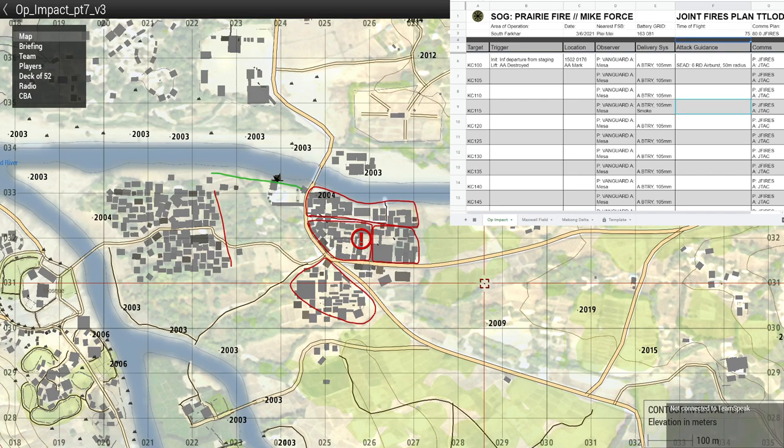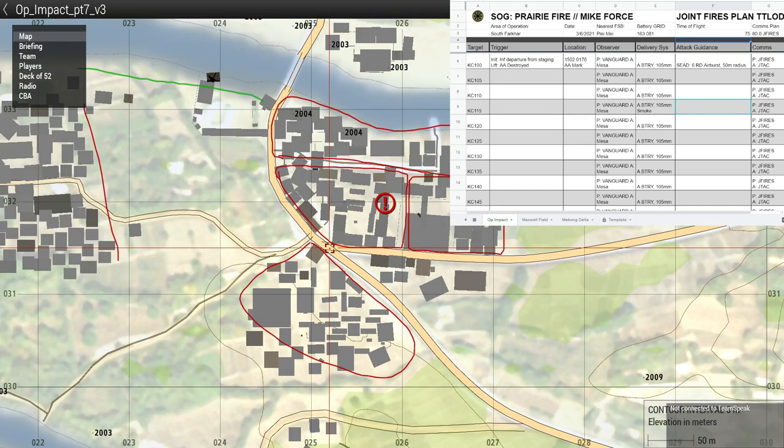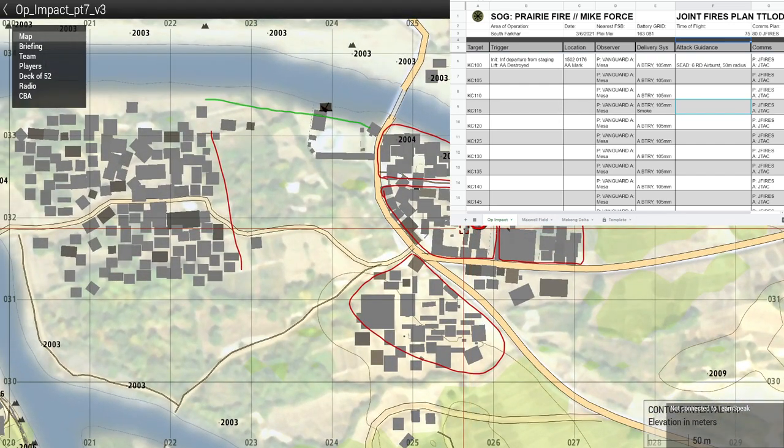Panic is currently working up approximately the different fire missions we're going to have — just at the bridge area. We're working on the initial strike. The LAV convoy is on its way down from the base — what do we want to smash? Kilo Charlie 100. For initiation on all of these — one, two, three, four, maybe five fire missions taking us all the way down to Kilo Charlie 115, maybe 120 — initiation for all of these: infantry departure from staging. Nothing wrong with that.